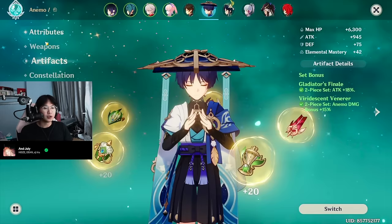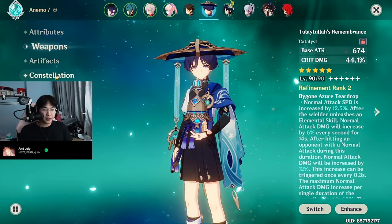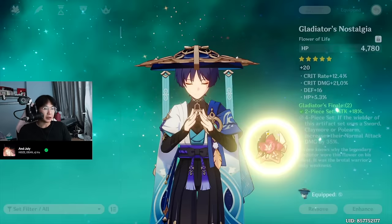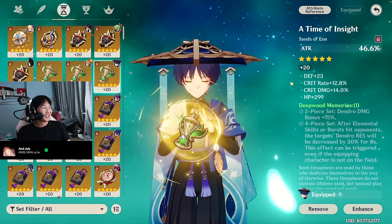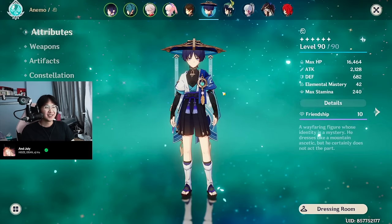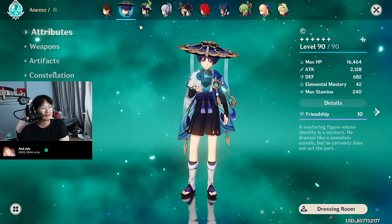His artifacts: 84 crit rate, 213 crit damage, which is 240 crit value. There's no reason for me not to refine the weapon — there's no one else I have that would ever use it. On the question of Burst damage without his skill — at C0, no, he doesn't get any extra damage; only at C2. My Wanderer's pretty solidly built. I used to use him a lot, but I realized he's just not that good of a character. He's fine if you have Zhongli, but without Zhongli in Abyss, it's kind of a struggle.